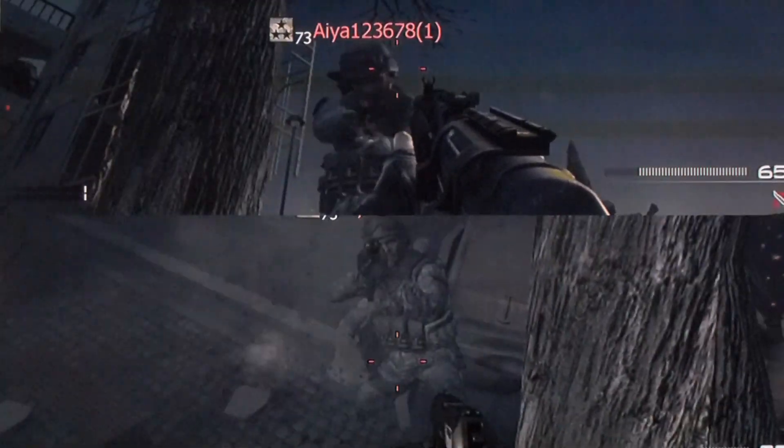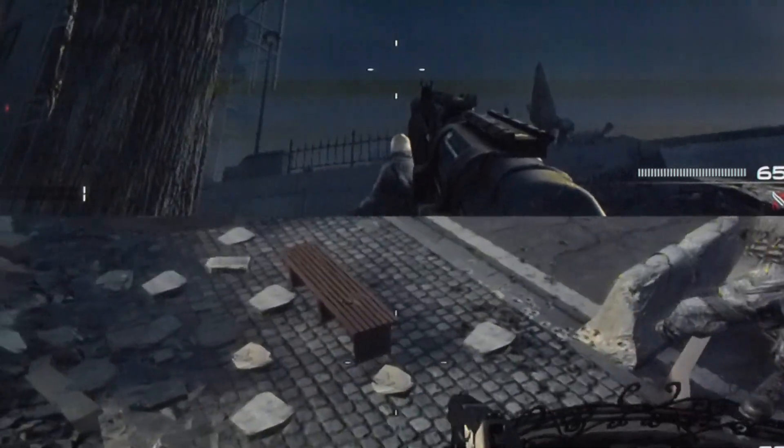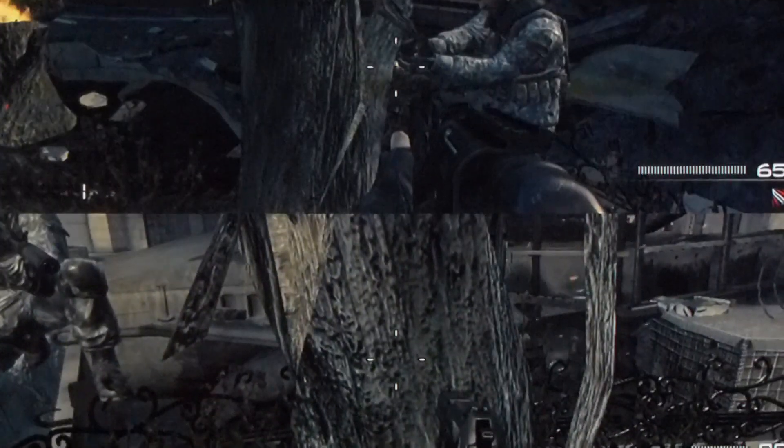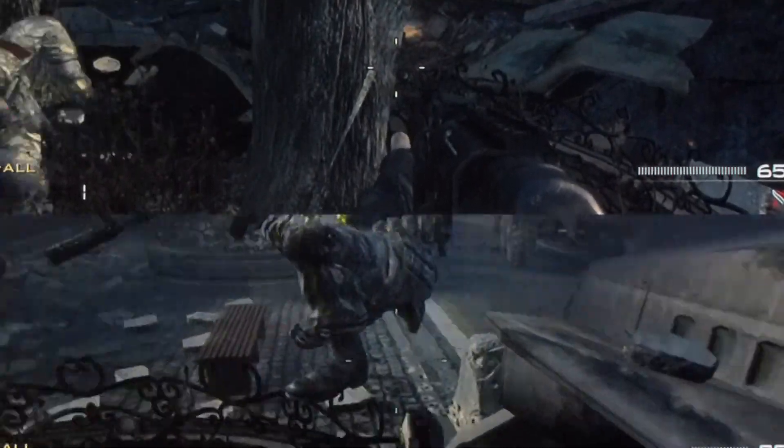So now we're going to show you how to do it. Certain positionings depend on — it makes you move to certain places when you lunge, so it will shoot you to certain places on the map.